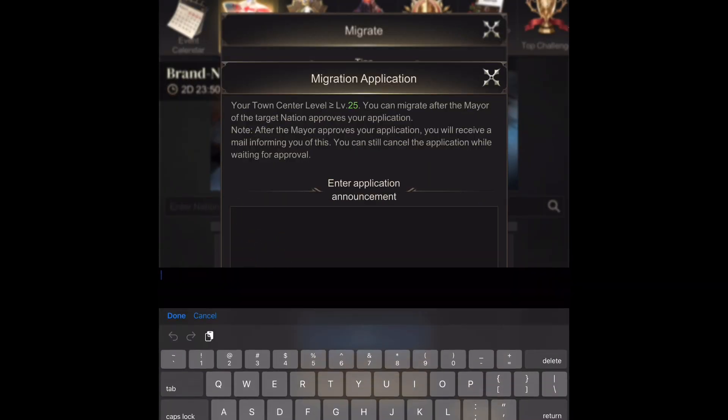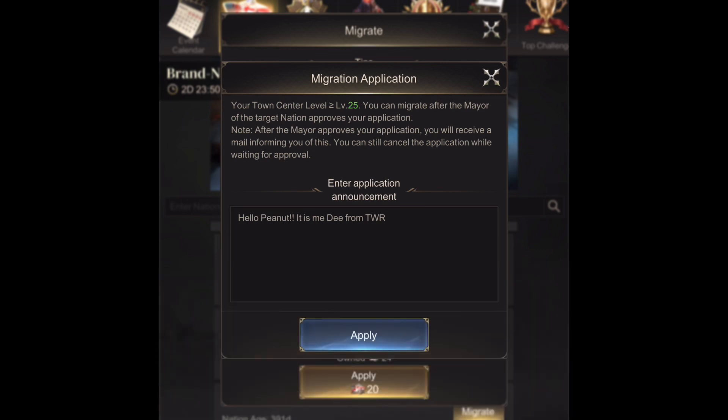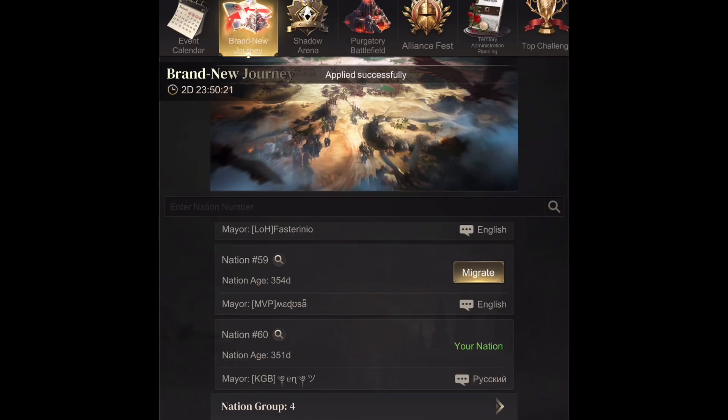Here you're going to write a note to the mayor so they know who you are. It is possible they will be accepting up to 200 people and they only have two days to do it. After the note is done, hit Apply again.